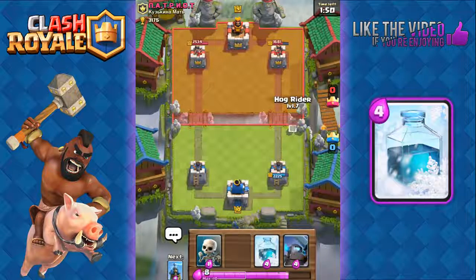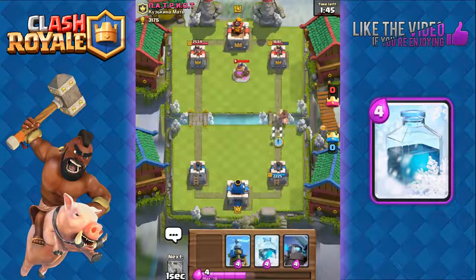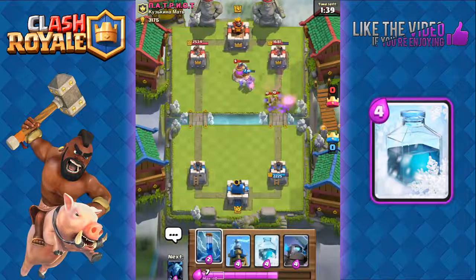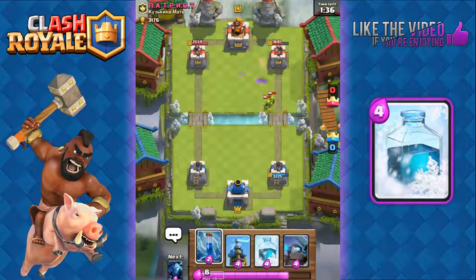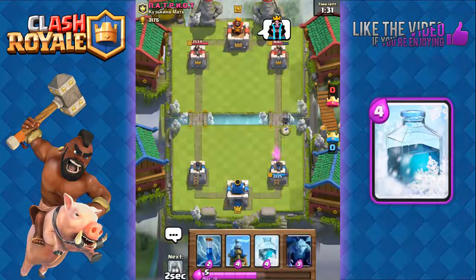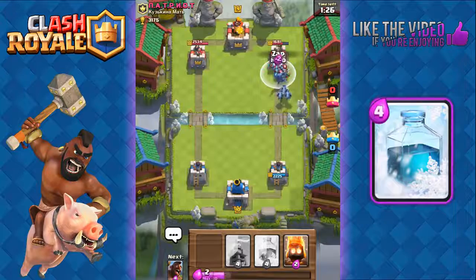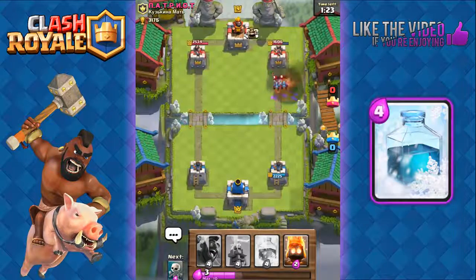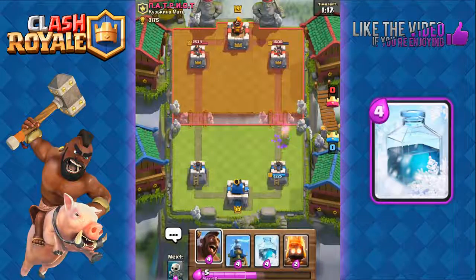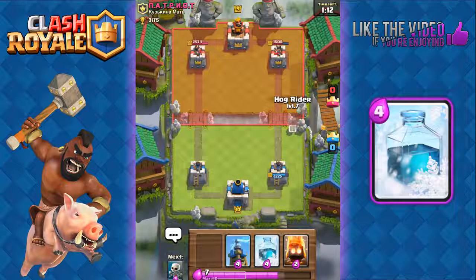Now let's go with a Hog Rider push — start off with the Hog Rider then add in the skeletons. He's gonna go with that elixir pump which pulls our Hog Rider, and some goblins. Our arena tower finishes off those goblins. Now we send out the mini Pekka and minions, but he uses a fireball which finishes off our mini Pekka — though he wasted four elixir to counter a four-elixir card, so it doesn't matter.